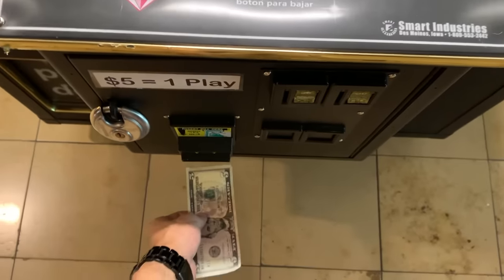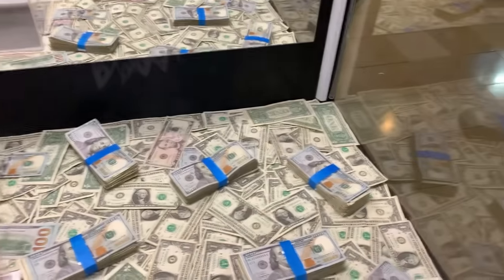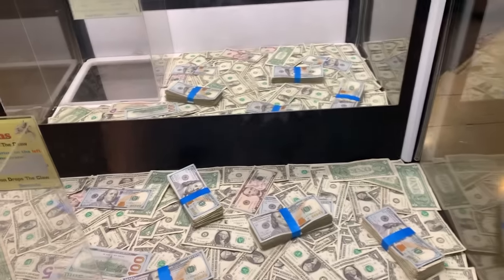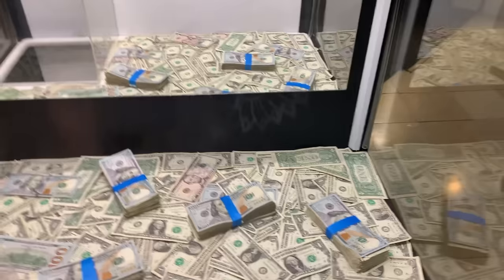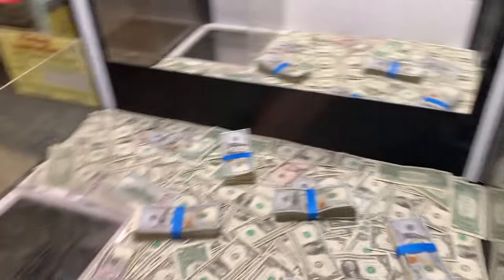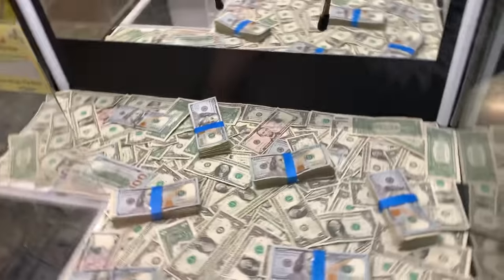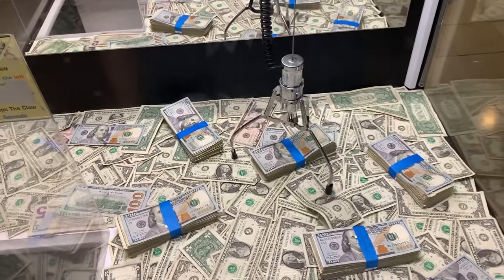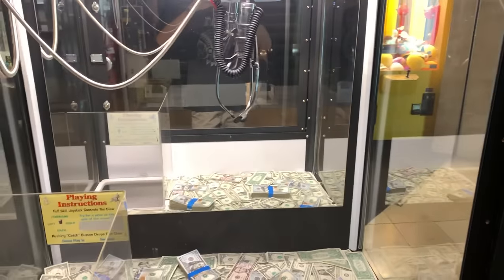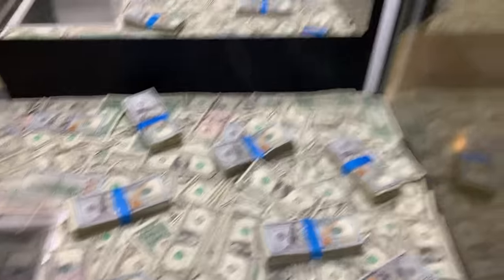All right, let's go ahead and insert a $5 bill for one try. I'm going to go for the same one. I feel like if I wind it up a little better than last time, it might help. Let's see these angles here. Looks good. Oh, that's dead on, it's got to have it. What? That was super weak — that didn't even grab it.